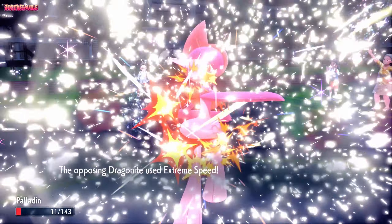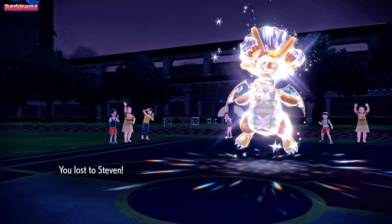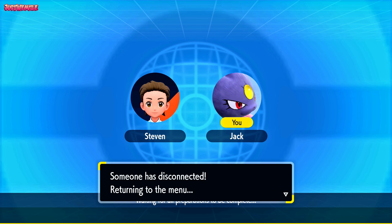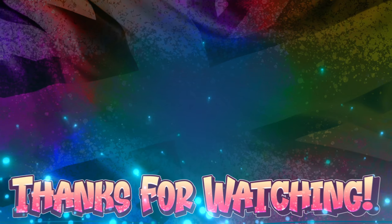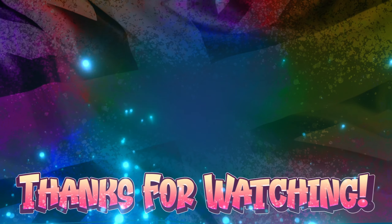My opponent had a really solid team and played extremely well — there wasn't much I could do. They had a lot of Pokemon my team is weak to, like Chien-Pao. Honestly, whose team isn't weak to Chien-Pao? If I'd had a Chien-Pao of my own and eliminated theirs, I could have plowed through their team. But what can you do? Thank you Steven for the battle — that was a pretty good game. Thank you all for watching — if you enjoyed, leave a like, subscribe, and I'll see you all in a bit.